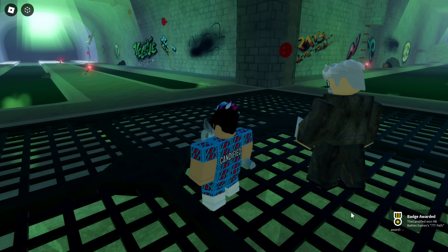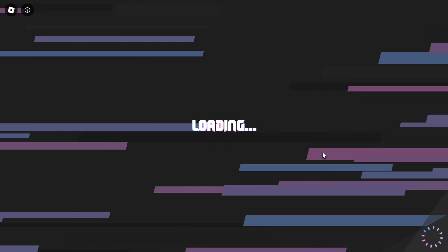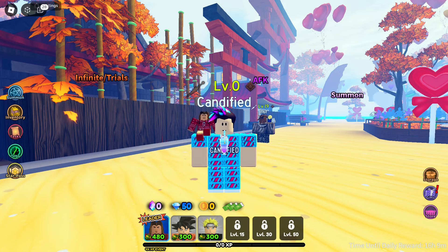We got the rat battle path badge as well — that's how you complete both endings in the RB Battles hunt quest. There is a secret third ending but I'll make a separate tutorial on that after finishing the main event. Moving on to the next game.